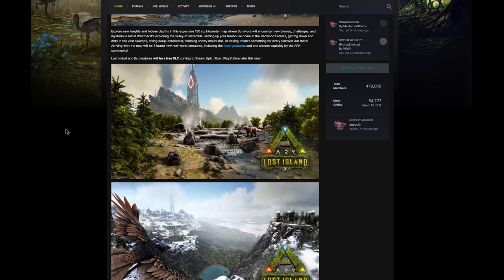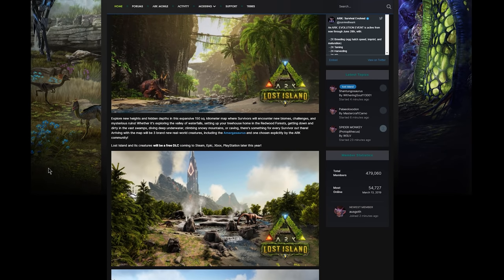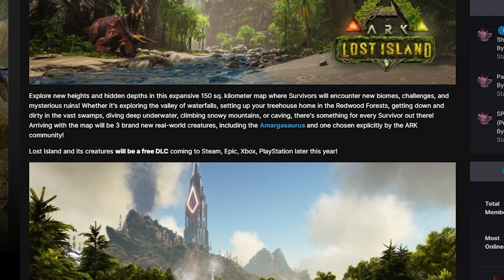Here's some of the official information: "Explore new heights and hidden depths in this expansive 150 square kilometer map, where survivors will encounter new biomes, challenges, and mysterious ruins." 150 square kilometers is roughly the size of Crystal Isles and Ragnarok, so it's going to be a massive map. Whether it's exploring valleys of waterfalls, setting up a treehouse in the redwood forest, getting into the swamps, diving underwater, climbing snowy mountains, or caving — there's something for every survivor.